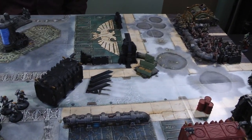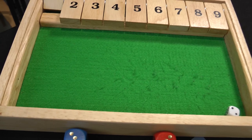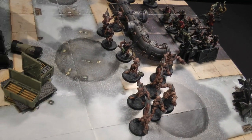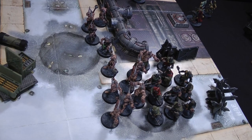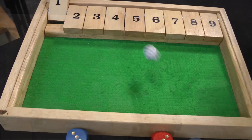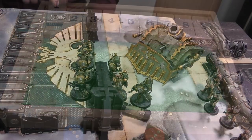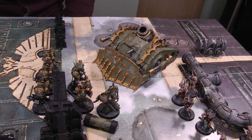Death Guard turn one. In the movement phase, the Poxwalkers advance — rolling two extra inches for six total, spreading out. The Cultists move normally so they can still shoot. The Plague Marines advance an extra five inches to get into range. The Plague Burst Crawler moves up but didn't quite reach within two inches of the ammo box. Lord Gangress arrives from Teleport Reserve at the end of the movement phase.